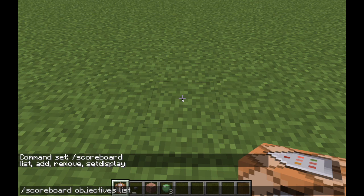List will list all the objectives you currently have. Add will add a new one, remove will remove one, and set display will show your stats on the side of the screen — like on Hypixel or the Hive. That's what set display does.